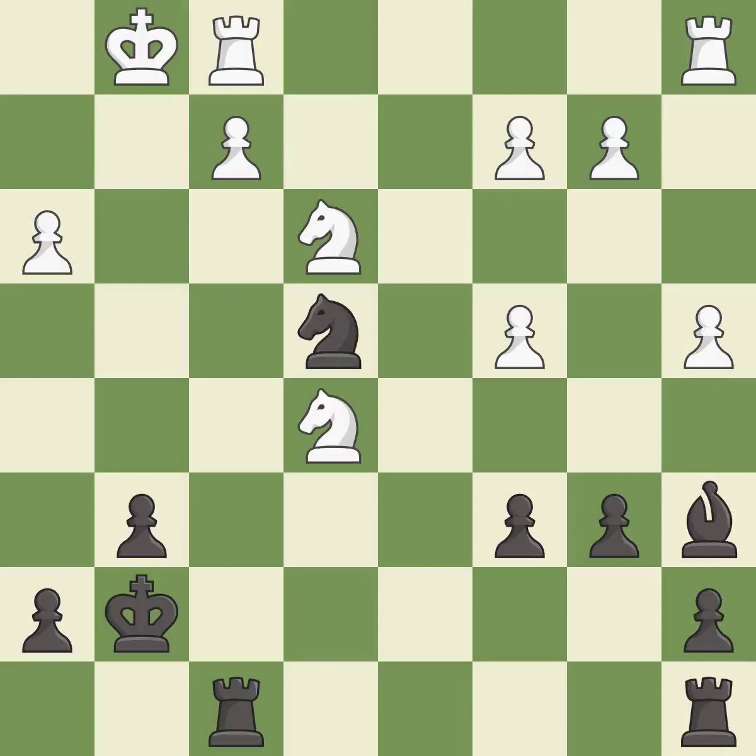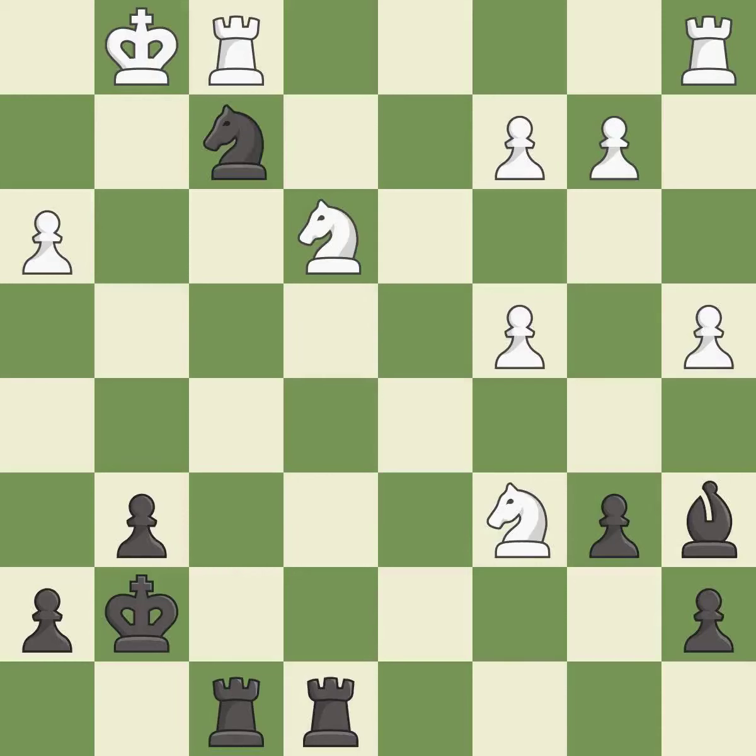This allows the opponent to take an open file with a rook — it is a mistake. This takes an open file, a common method for activating a rook; it is best. This overlooks an opportunity to defend a knight that was under attack — it is an inaccuracy. This overlooks an opportunity to threaten winning a pawn — it is a mistake.